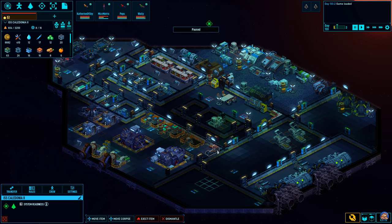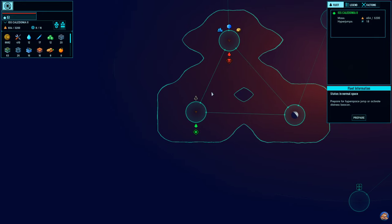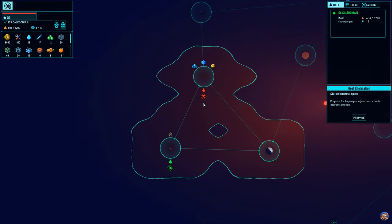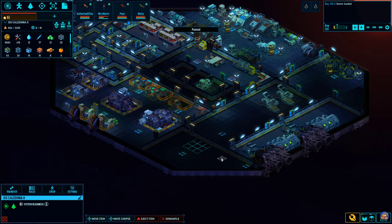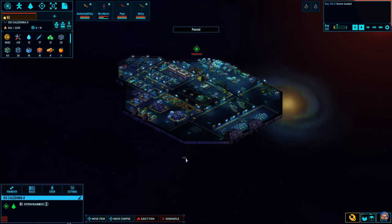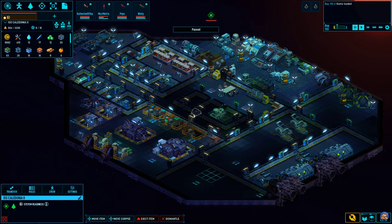Welcome back to Space Haven. We are in this system where there are two derelicts. There are pirates there and we are not equipped to deal with the pirates yet, but we're building a scanner so we can possibly scan these vessels before we do anything.